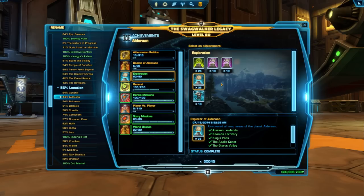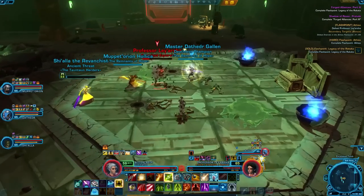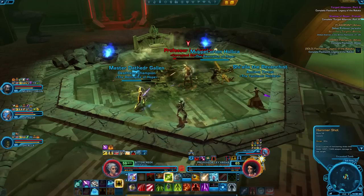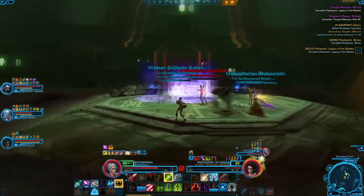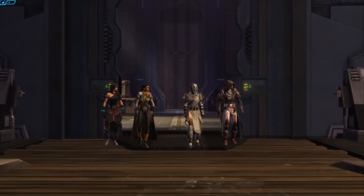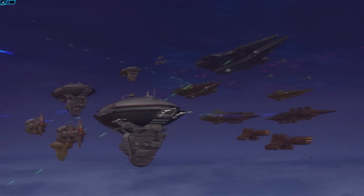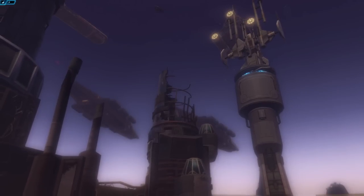Players looking to play with friends should also check out flashpoints. Flashpoints are designed to be played with a group of 4 players, and can be a lot of fun in a group. Many of them also exist outside the main storylines, and are a great option for players completing their main quest stories independently. Most flashpoints have a level range of level 15 to level 75, and allow a group of 4 with mixed levels to play together — so if your friend is only level 30, they can join you for flashpoints even if you're max level. These mixed level 15 to 75 flashpoints are known as veteran flashpoints and can vary widely in difficulty.